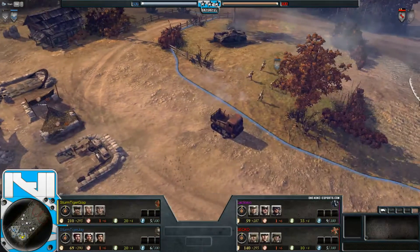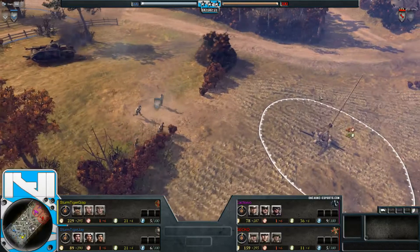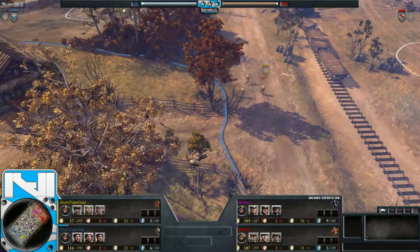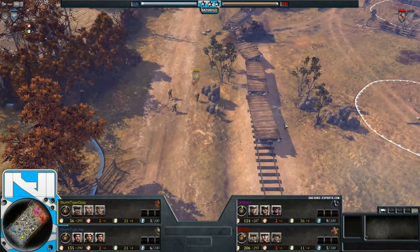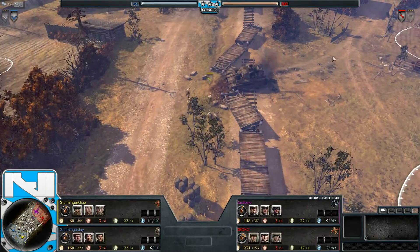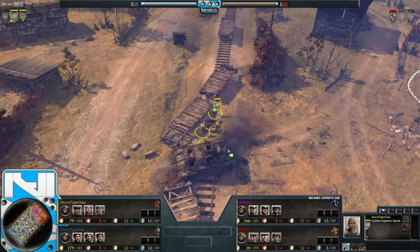Here we are in Company of Heroes 2. We have a match today: Sturmtigers against Black Phoenix. On the southern side of Rails and Metal, we have Sturmtiger G and Sturmtiger J playing as the Soviet and British combined front, with plenty of interesting things coming out of this combination.